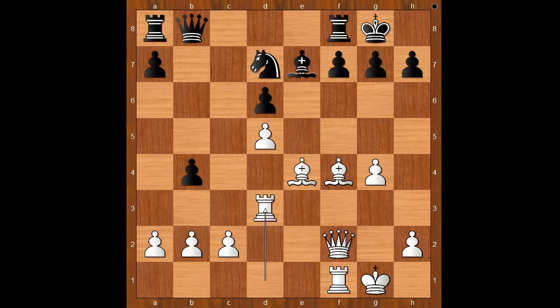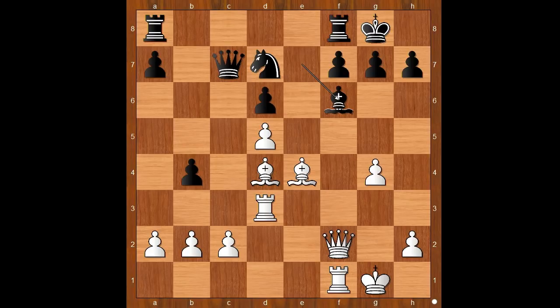Rodel played rook to d3 — the rook lift. The rook is on the way to the kingside. Queen to b6, offering to trade the queens. Bishop to e3, queen to c7, bishop to d4, also clearing the path for the rook. Bishop to f6, offering to trade dark-square bishops. It is white to move — what would you do in this position if you had the white pieces? Please pause and find the best move for white.